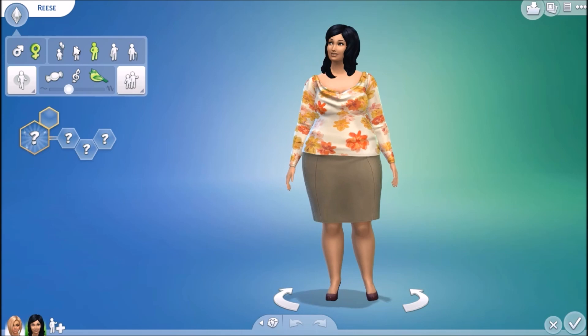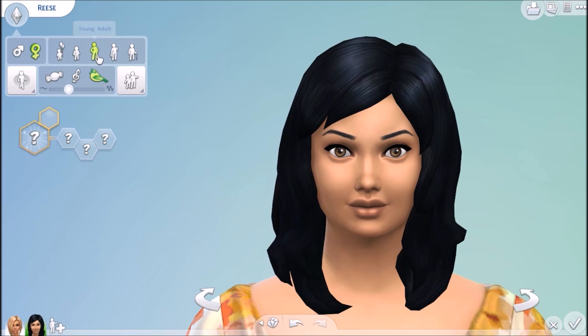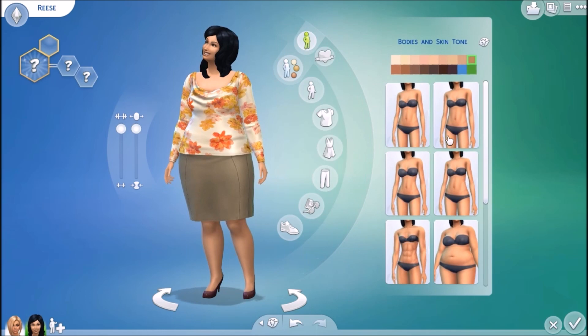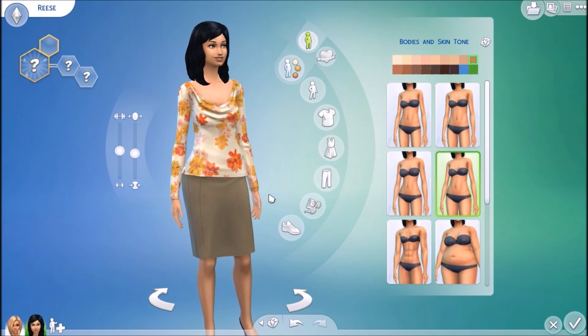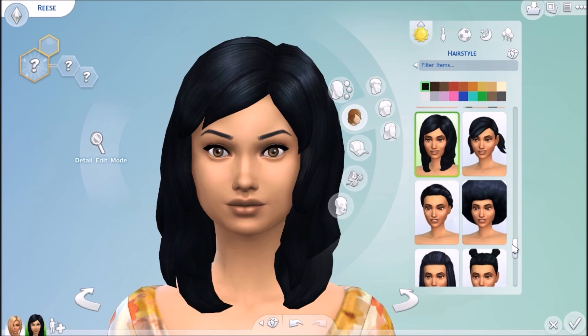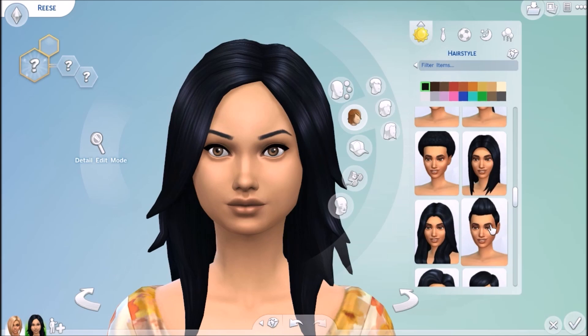So let's go ahead and age this person down to a teen. So teens and adults are the same height. Let's see if there's a difference in their faces — this is a teen face and a young adult face. So the young adult face does look a little bit different, a little bit bigger I guess you could say, but not too much of a difference really, to be honest. It looks like teens have all the same hairstyles as young adults.